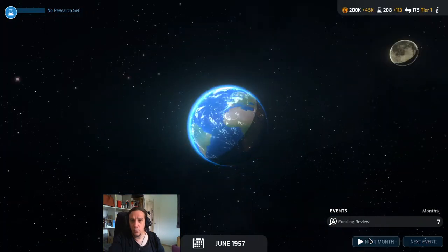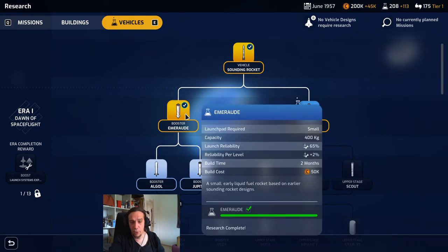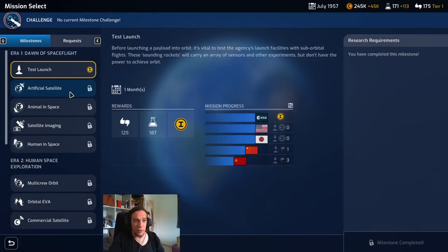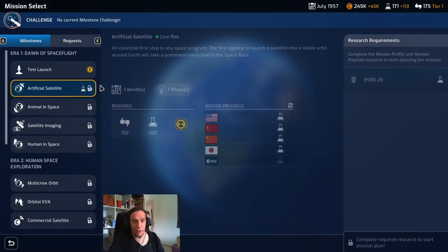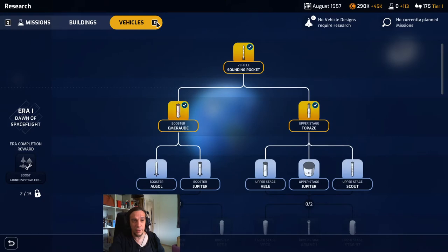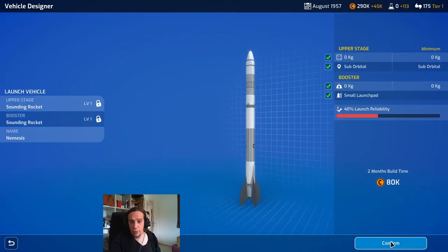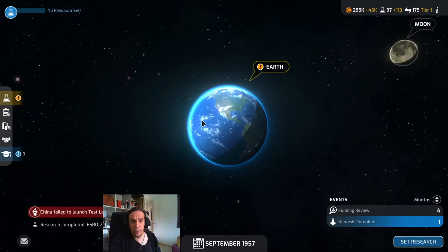Now we're just going to research these things. We have a lot of research points — 208 — from the rocket we launched, and the Topaz only needs 150, the Emerald also needs a low amount, so we can quickly research those. Let's get started with a real mission. We haven't unlocked the SRO2B yet, so that's the last part to do — we're going to unlock the payload. The NASA failed their test launch. Here's the first request mission — basically another sounding rocket mission. When there's nothing to do, keep spamming missions because it is never bad for you.